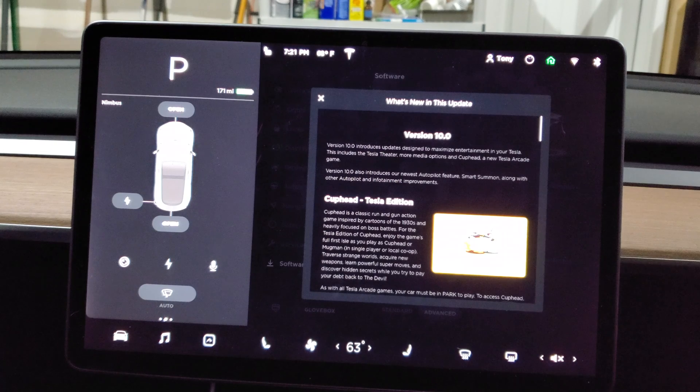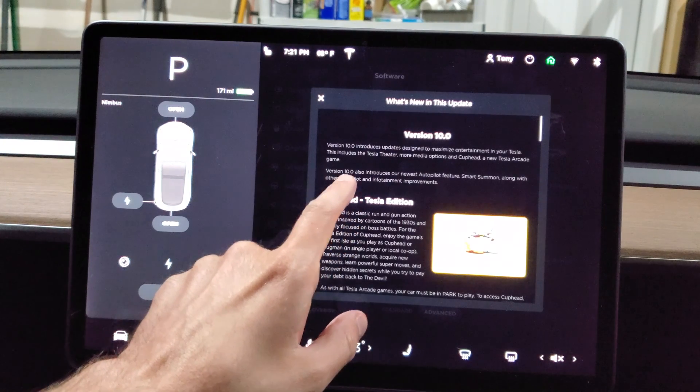What's up guys, Tony here with iTech Check. Today I'm so excited to bring you Tesla software version 10. We've been waiting for this for quite some time. I'm going to let you know that this will need an update for your app, whether you have iOS or Android, to do the smart summoning. That's what I said — smart summoning. Let's go ahead and dive into version 10, it's got a whole bunch of cool stuff.